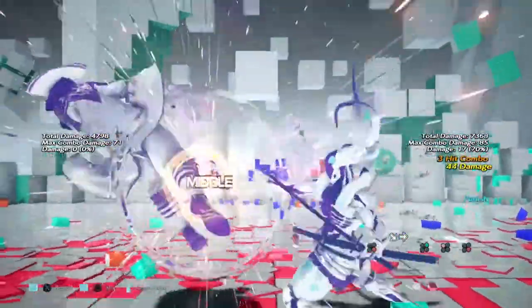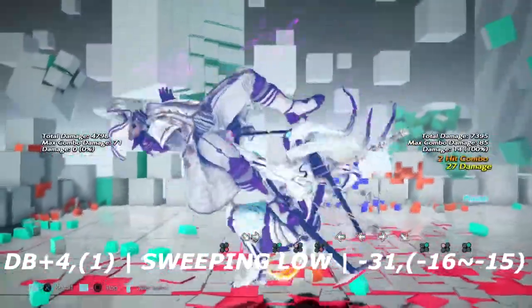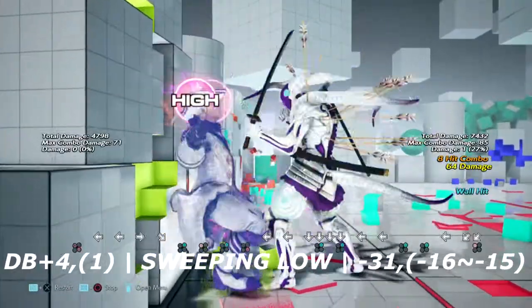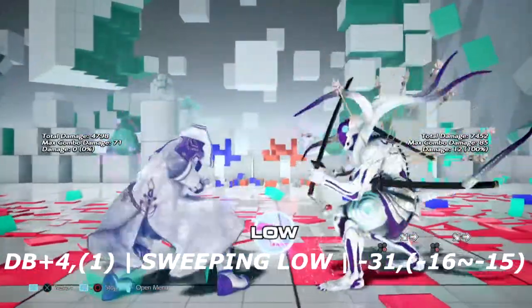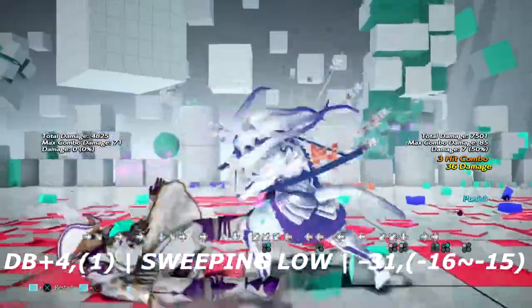Up next we have down back forward into 1. This is a 2-hit string with the low being a crumple on block, but the 1 is also launch punishable. The exact frame data is that the down forward 4 is negative 31 and the mid that comes after it is negative 16 to 15. So if you block any variation of this attack, you will be able to launch it using any method that you want, provided that you're in range.